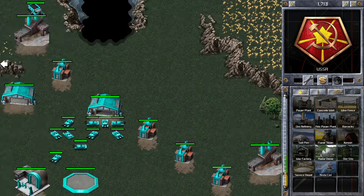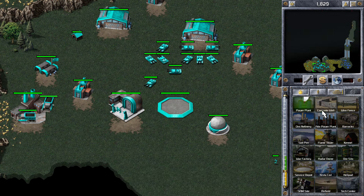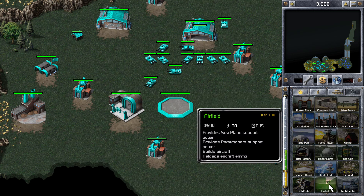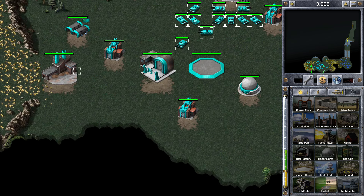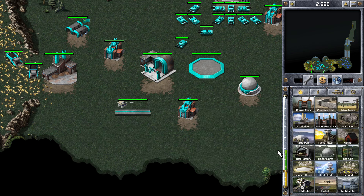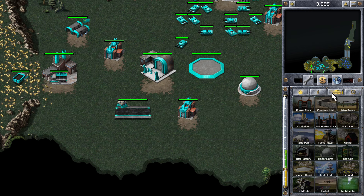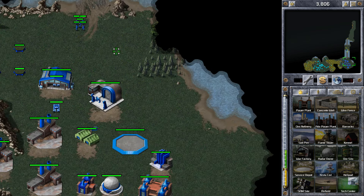I'm also going to get a radar dome so I can see what's going on in different parts of the map. Hopefully my ally will build a tech center — that gives Allied players the satellite, which passes on to the whole team once researched, allowing us to see the whole map. Because our opponents are playing as Soviets they won't be able to hide their bases using gap generators, which Allied players can do. That gives us a tactical advantage — one of the good things about having both a Soviet and an Allied player.